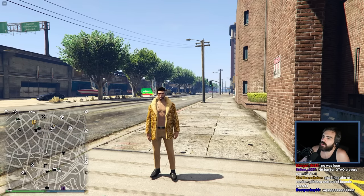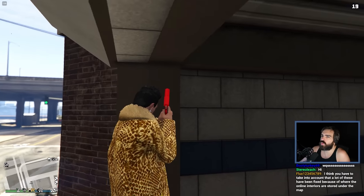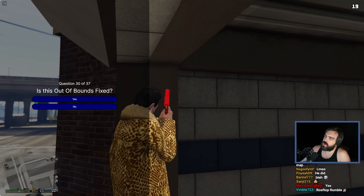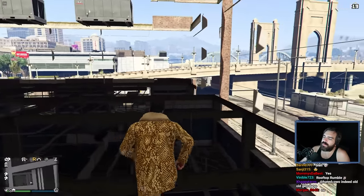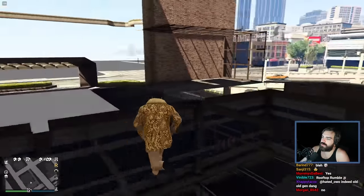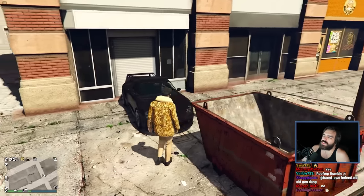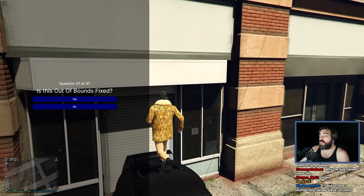This is the parking garage, right? Look how specifically you need to climb to get here - you're not just walking into it. I imagine the vast majority of people do not know this one. I don't know if you really get good angles shooting out of here. I'm going to say not fixed - there would be like 15 people and a dog named Steve who know this out-of-bounds. This one I'm pretty confident you can shoot out of, but you need the car and you can't get back out once you go in. So I'm going to say no, not fixed.